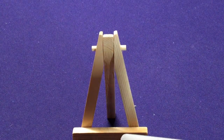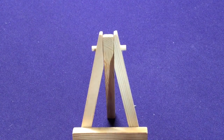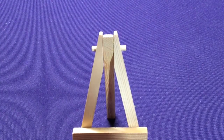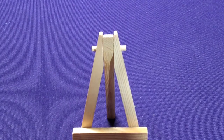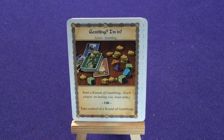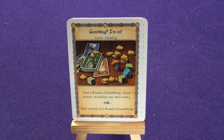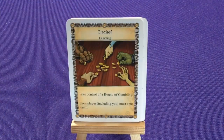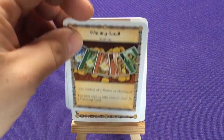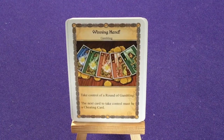Let's look at his regular deck. We'll have our cards that are in just about every game — I'm not going to go over how to play; check out my first video for that. We have six cards of Gambling I'm In, and two copies of I Raise: take control of a round of gambling, each player including you must ante. Two copies of Winning Hand: take control of a round of gambling, the next card must be a cheating card.